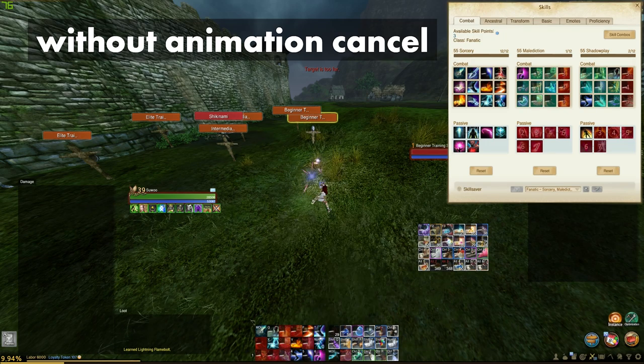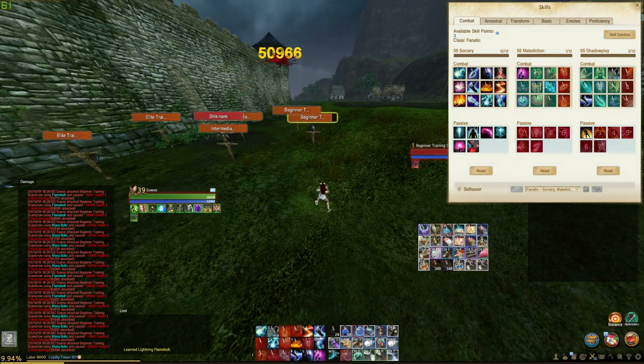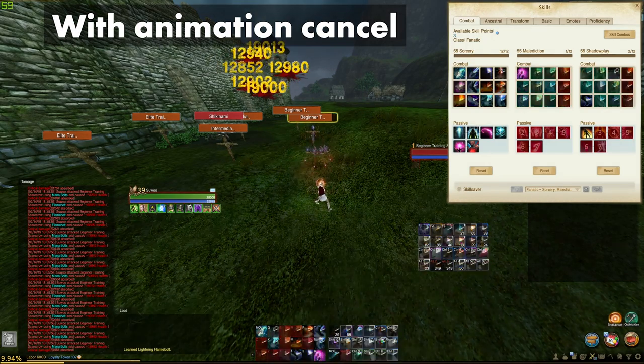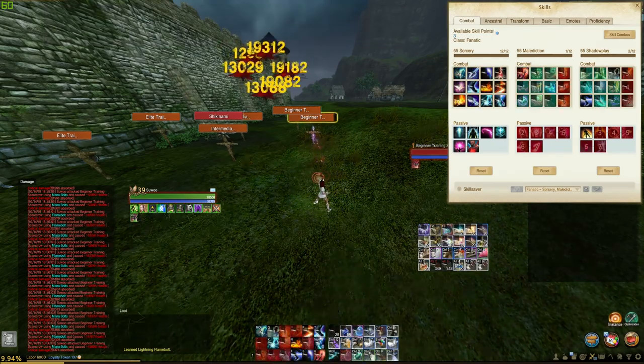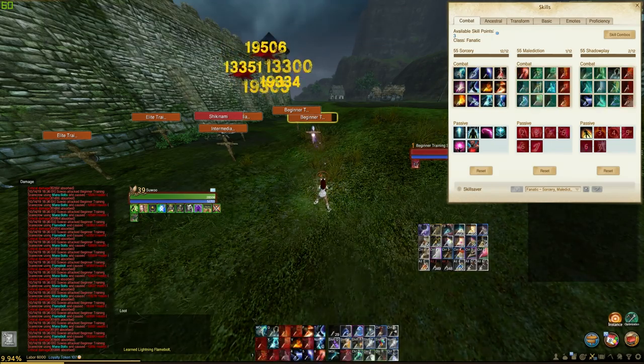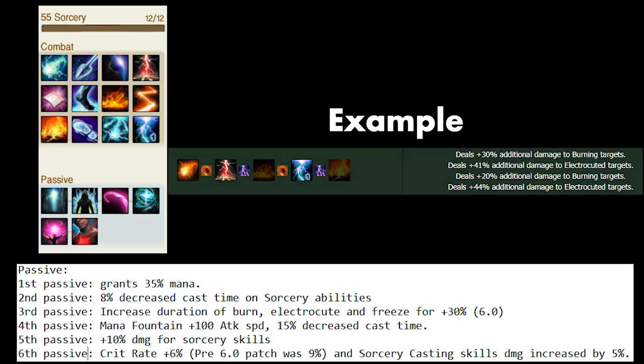Focus on the animation timing in this clip. This is the combo I use with both flame bolts and mana bolts. It's a good combo for consistent damage and if your backdrop is on cooldown. I also consider this as an animation cancel. All of the DPS skills in sorcery combo off of each other. I highly recommend reading the combo tips on each of the skills to maximize your damage output. We will talk about the skills from top to bottom and left to right.